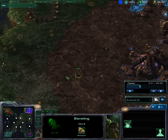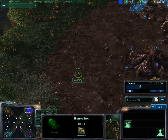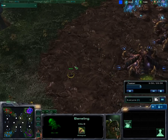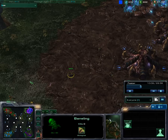He researched burrow, so he can now burrow those banelings. You can not only let them explode when they get in contact with an opponent unit, but you can also burrow them — just press a key and boom, they explode like a mine. You wait there until forces are over you and then boom.